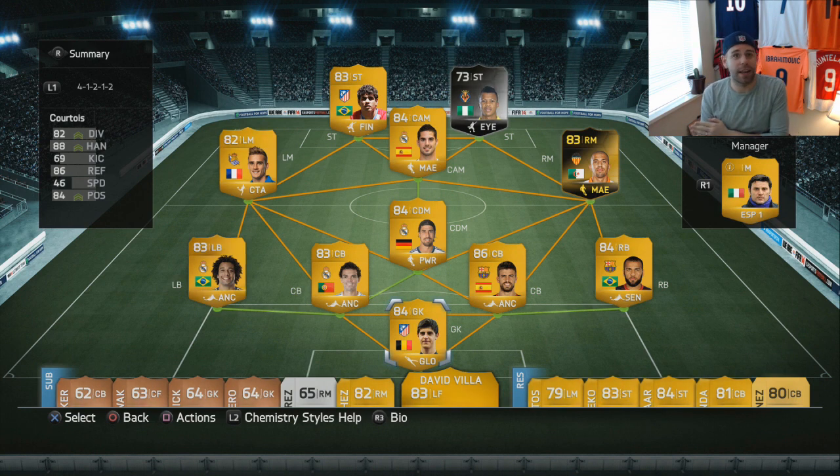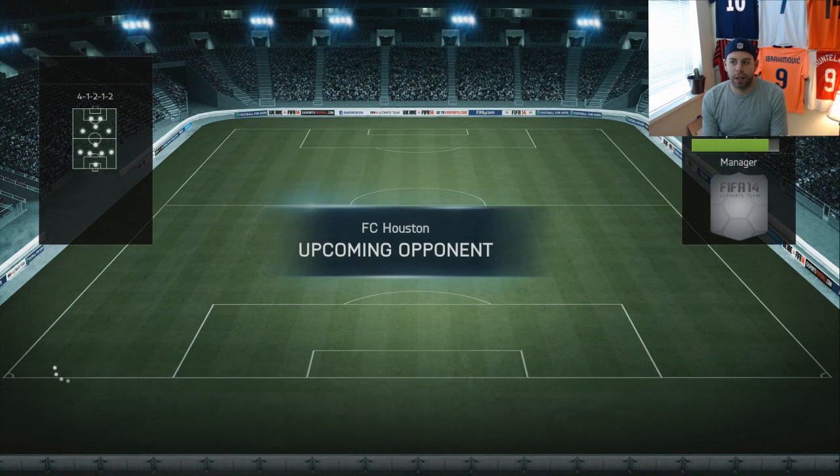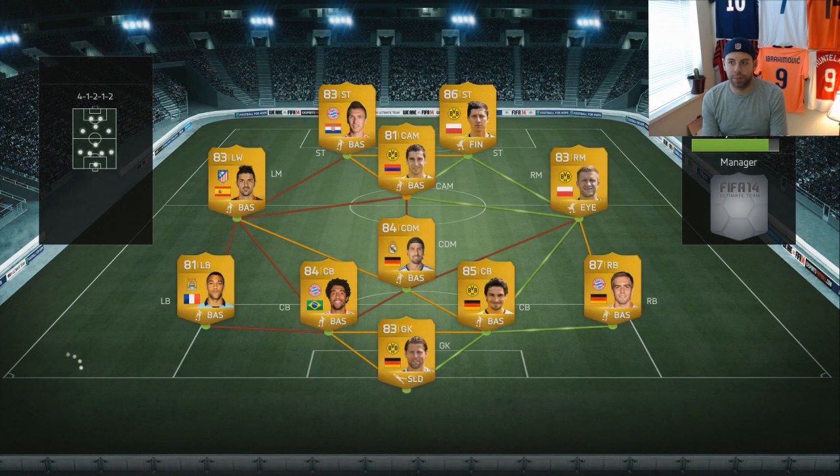88 chemistry — isn't the greatest, but Clichet out on the left there on low chemistry. I might be able to take advantage of that, especially with David Villa on low chemistry and not too pacey.